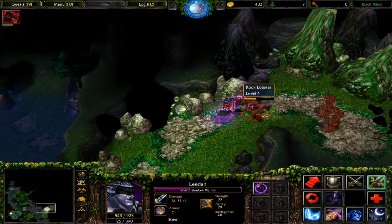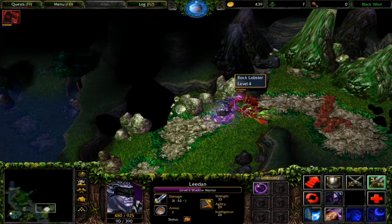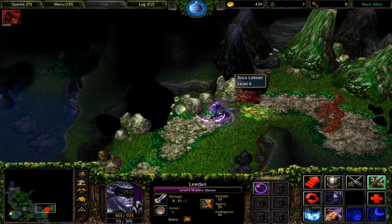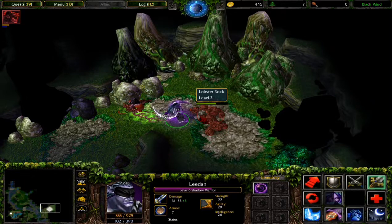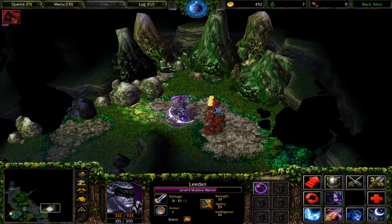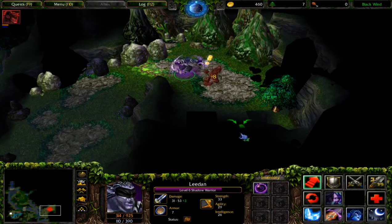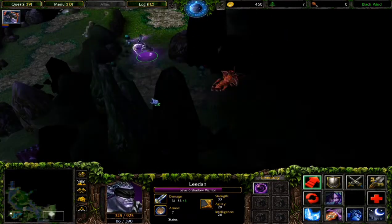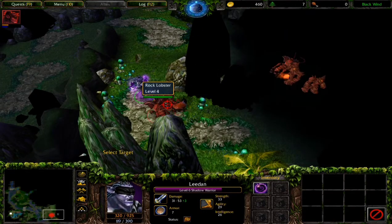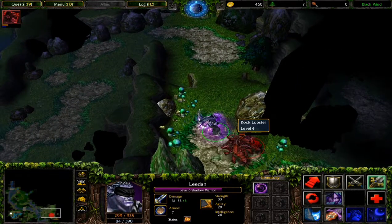I'm gonna use shadow mend so I get extra damage - kill this guy. There are golems and I'm assuming I can't use my spells on them. We're going to take a look and see what happens if we use our spells - but it's pointless anyway. Just kill those lobsters already. My health is draining so fast.